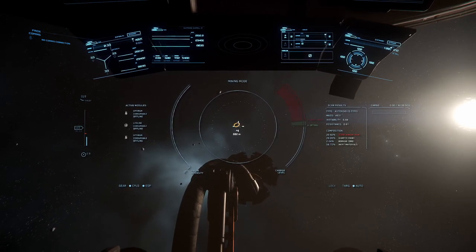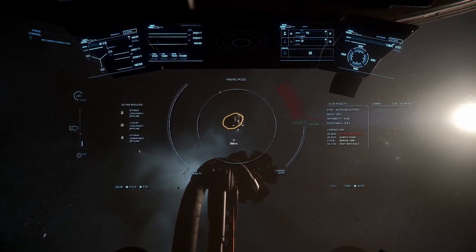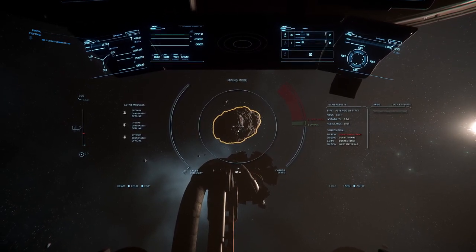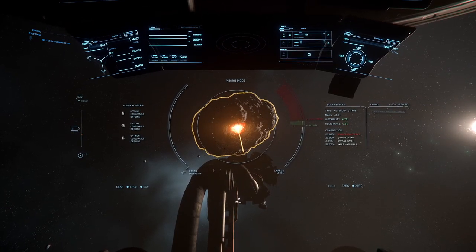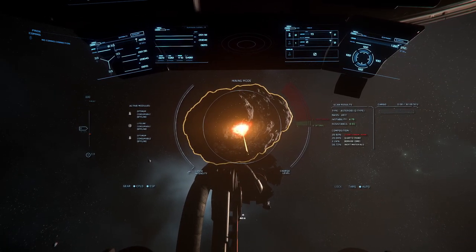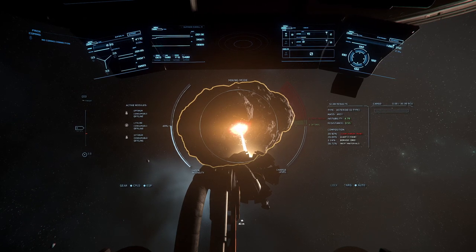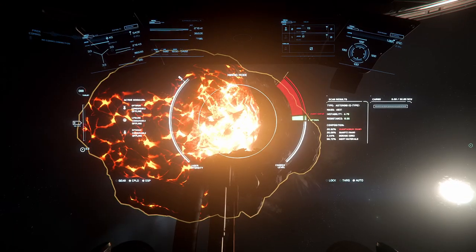Once you're happy with the percentages, point the mining head at the rock and left-click to initiate the mining laser. Use your scroll wheel to increase or decrease the power, and make sure you pay attention to the energy meter on the right side of the mining UI so as to not overcharge the rock — because if you overcharge it, chances are it's going to explode with deadly consequences.